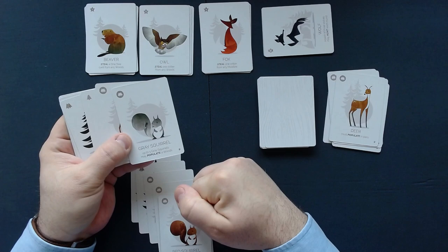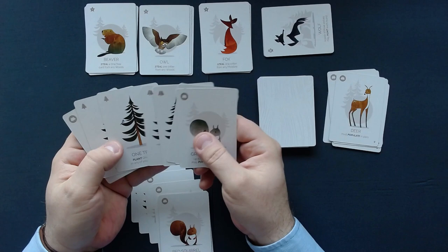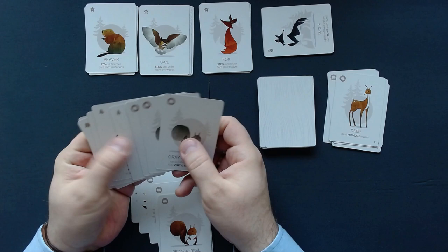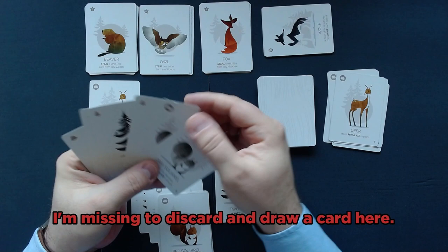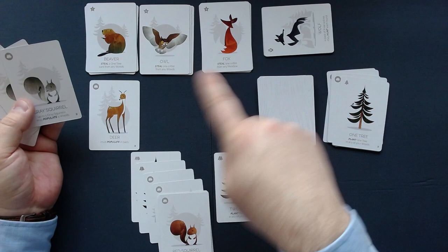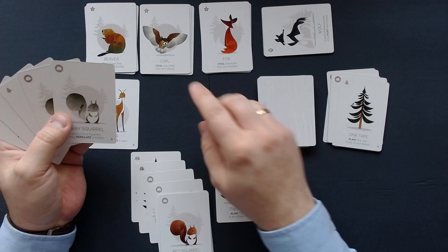Let me sort these cards. We have a gray squirrel — they cannot be put in the same forest as the red squirrel, so we first need to play more woods. We have two double-tree cards and some one-trees, which I probably won't play because of the beaver. I'll first play a double tree here, then play a deer for now and discard the one tree. They still can't do anything — they can't steal a critter from the meadow because a deer is not a critter. The owl can't steal and the beaver can't steal because I don't have one-trees.